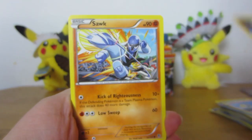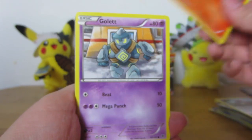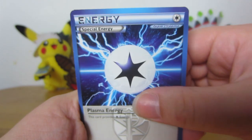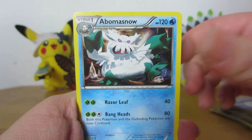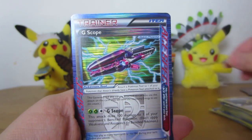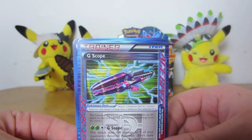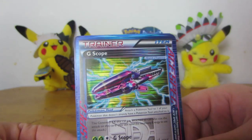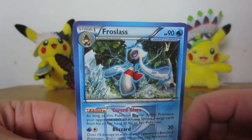Tainamo. Sock. Kick of Righteousness. King is gone. Larvesta. Gallet. Plasma Energy. Obama Snow — he's really creepy looking. Caitlyn — that's weird. G-Scope — the better one is G-Booster, that's right, but still exciting. And a Frostlass rare.